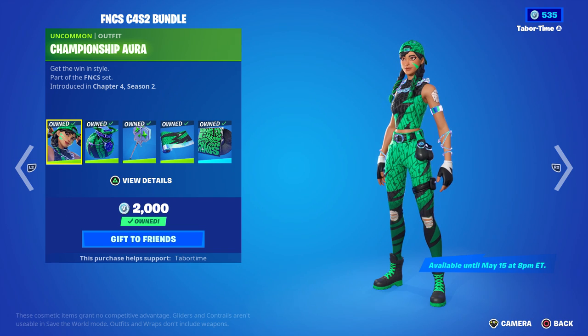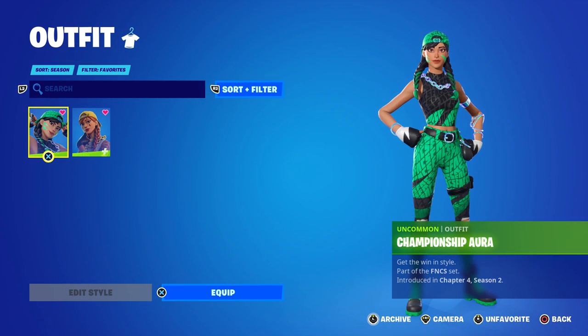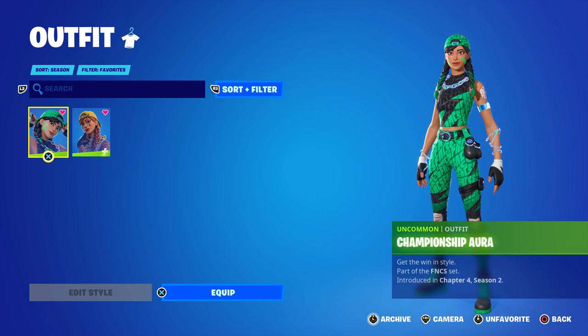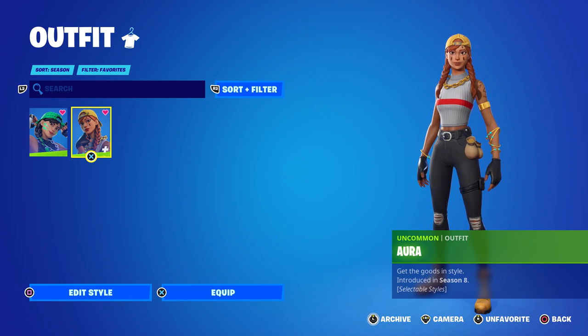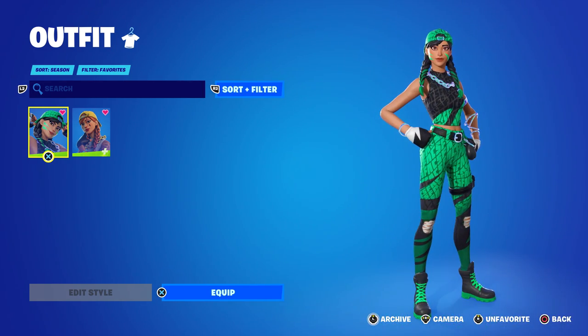So of course the highlight here is the skin, Championship Aura. And in my opinion, this could very well be the best FNCS skin we've ever had. We're gonna take a look at some of the previous ones. But of course, I'll show you a full gameplay and review of everything. So first up, let's do a comparison between the original Aura. You can see it's pretty much the exact same skin, just a different color all around. So obviously the color scheme is that awesome green and black, whereas on this one it's white, red and black, plus yellow. Now the original Aura tattoo looks like that, and of course this one has an FNCS logo. So pretty much exactly the same.